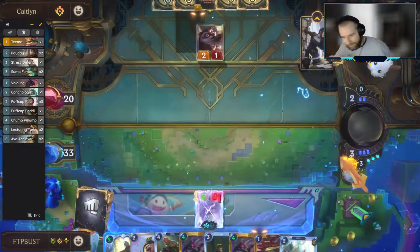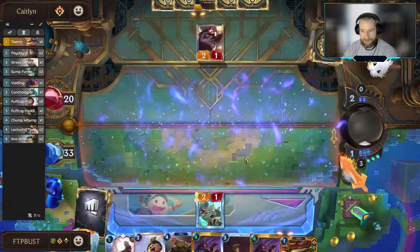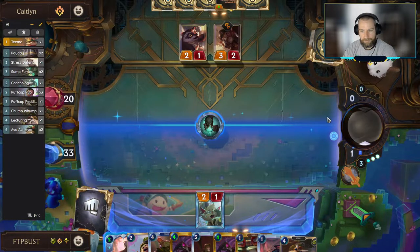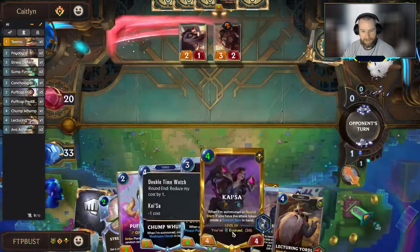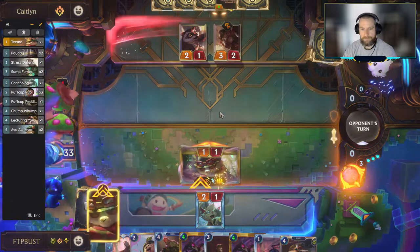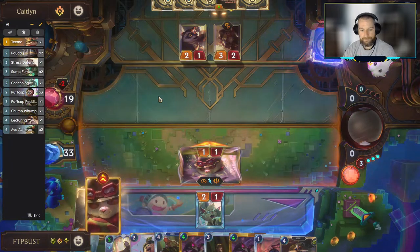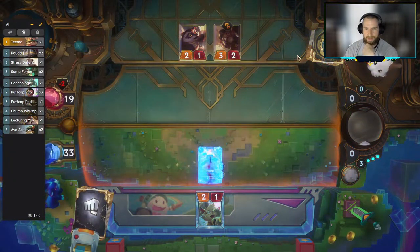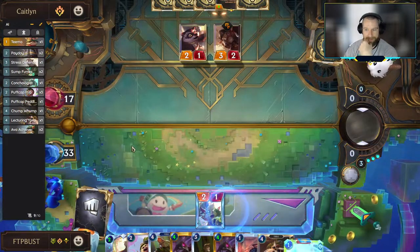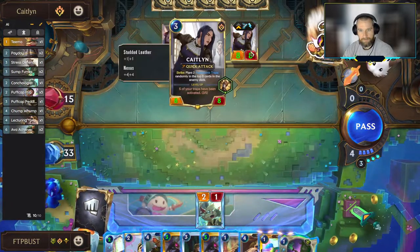Do we have any spells to play? Conchologist was a reasonable draw — he's good at finding spells. I could see an argument for Concurrent Timelines — we can upgrade some of these value units. I'm not entirely certain how Timelines works with items; I think you keep the item, but it's been wrong before. More mushrooms. The flip is in. I'm a little worried about Caitlyn in this match — we don't have a way to just stop her trap ability.